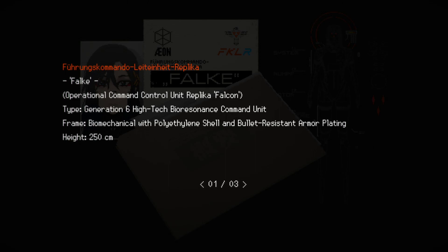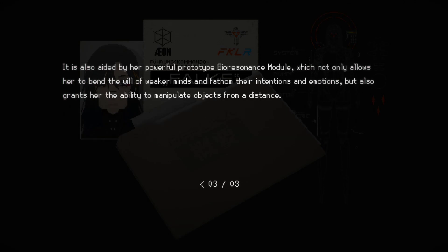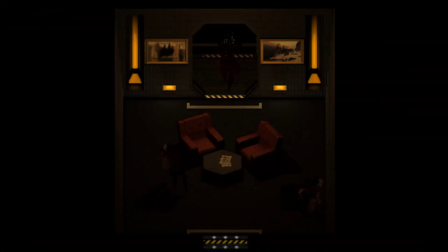FKLR — I guess it's FKLR. Operational command control unit, replica Falcon. Biomechanical polyethylene shell with bullet resistance and armor plating, 250 centimeters. The protector commander. The head of each Aeon facility's protector force is a powerful prototype bioresonant Falk unit — an authority that may never be questioned. A Falk unit serves not just as commander of the protectors but as nearly a godlike being, a perception underlined by her tall build and resemblance to the nation's leaders. Her powerful prototype bioresonance module allows her to bend the will of weaker minds, fathom their intentions and emotions, and manipulate objects from a distance.